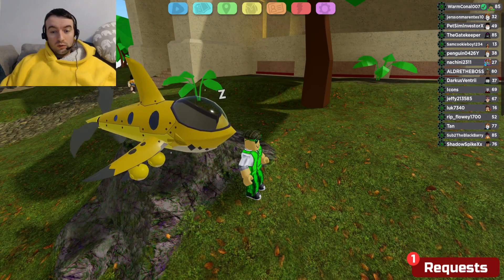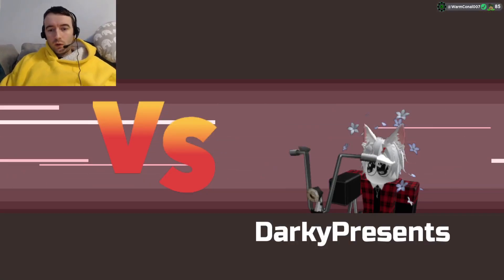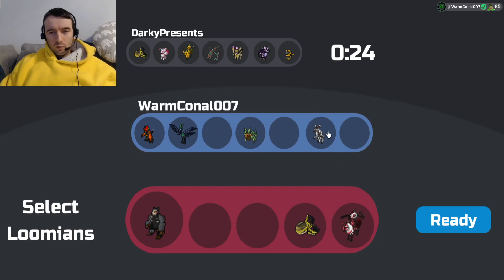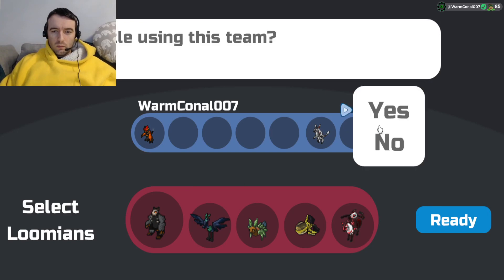I'm going to try this out and see how we get on. We're going up against Darky Presents — let's see how we get on with Samarine. He's also got an Alpha Samarine on his team, plus Bozzling — his team's pretty scary, I'm not going to lie. I think we'll bring Samarine either way. We'll lead off with Ursul here, gonna need Nevermare, Florant does stuff here — we'll go Snaggoop. Let's see how we get on.